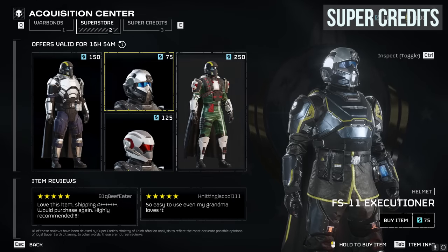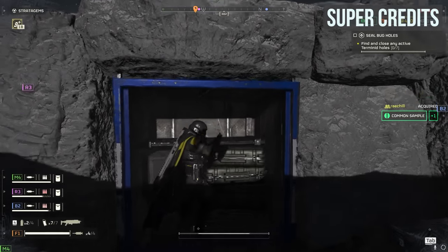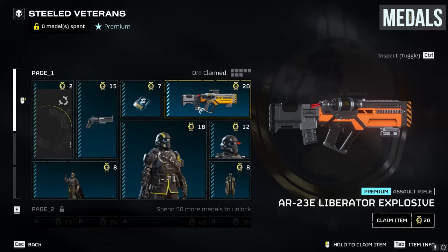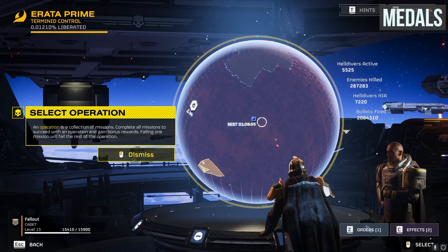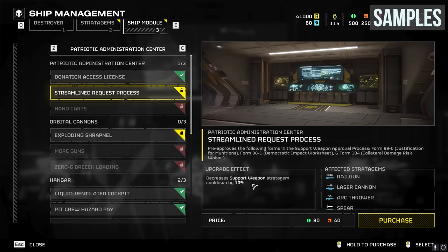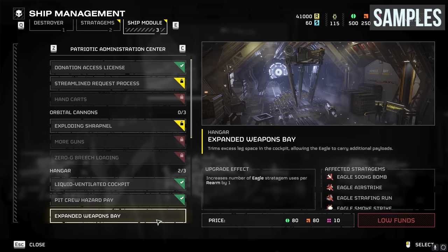Medals are used to buy items and gear in the free battle pass, which contains some awesome stuff, and also to buy items in the premium warbond after unlocking it via super credits. Medals are earned from completing missions and operations — completing multiple missions grouped together under one collective umbrella. Naturally, the more missions in your operation, the more medals you earn. Samples are used to upgrade your ship modules, and while that sounds cosmetic, it definitely is not. Ship modules buff your stratagems — better cooldowns, extra uses, and more. These upgrades can be really strong, which is why veteran players are obsessed with always collecting samples in the field.